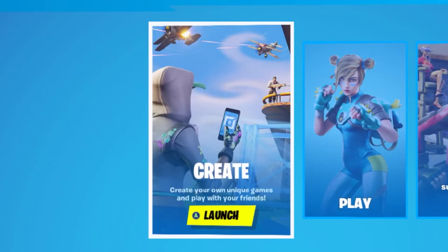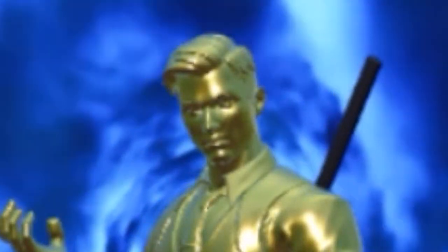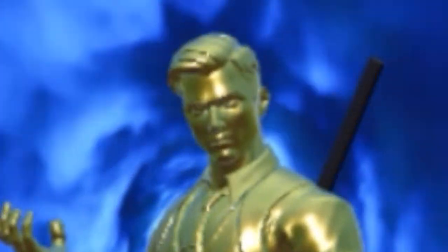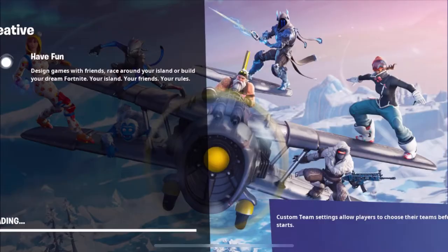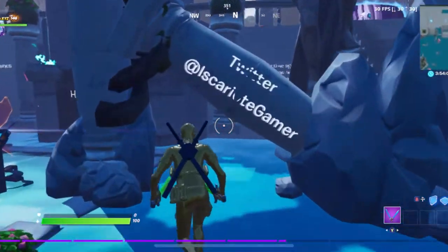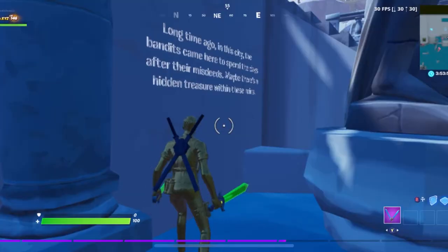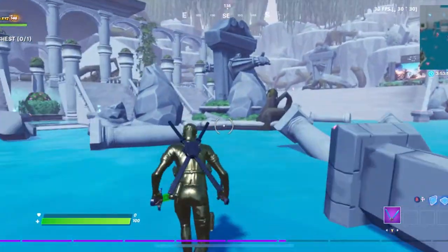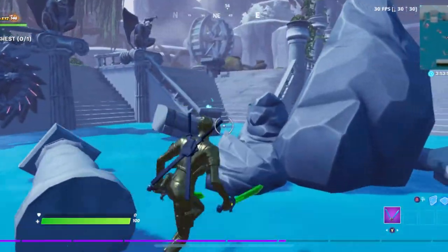For this quest, you guys have to go into creative mode and of course click Create, and that will take you into the creative hub. Once you're inside the hub, you guys want to walk forward and find this quest thing and click Accept the quest.